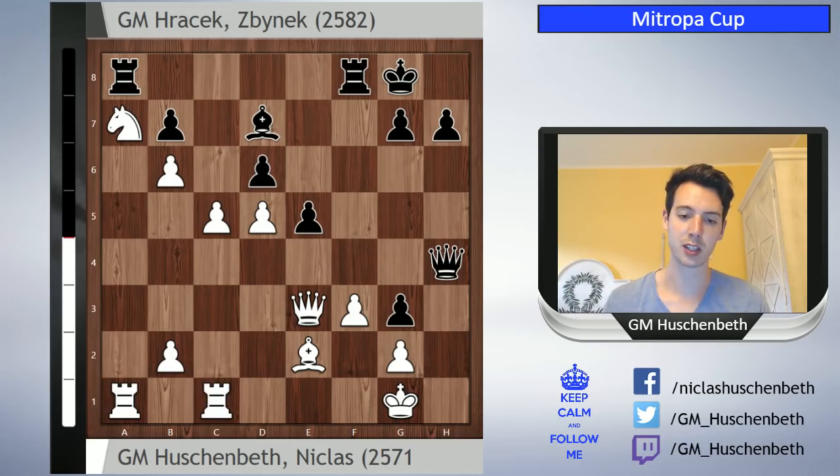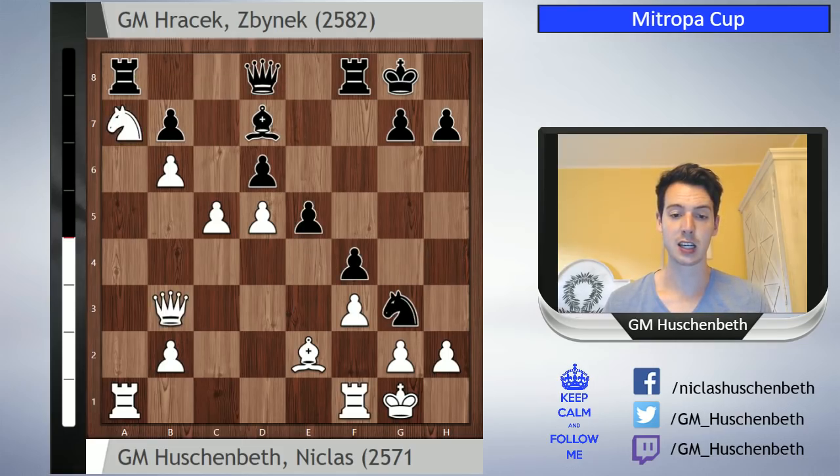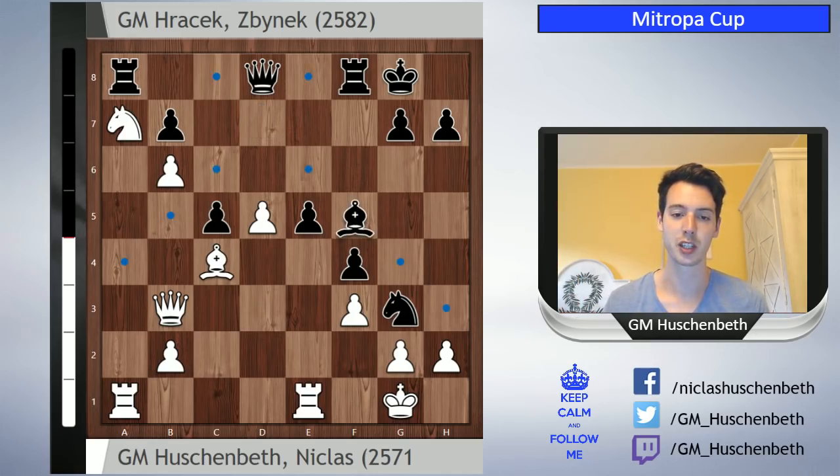So c5 looked logical to me and I played this fairly quickly, and here he took also quite quickly, which he regretted. After the game he told me immediately afterwards he realized he could have gone Knight g3, and this would have been indeed a better move. I cannot take because if I take, Queen h4 is coming and I cannot stop that. If I play Queen c4 there's Rook f4 and Queen h4 next move, and if I play Queen e3 which stops the checkmate because I can come back in between with Queen g1, but the Black attack is very strong.